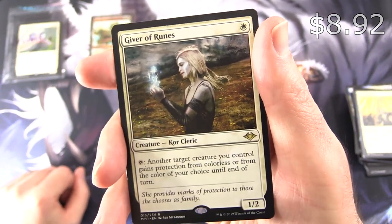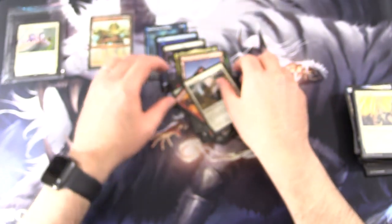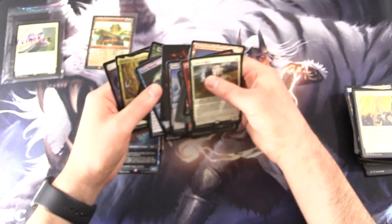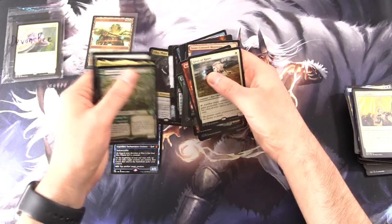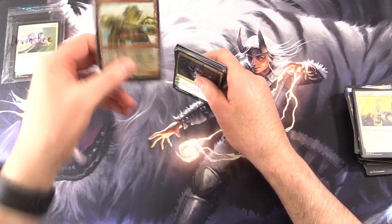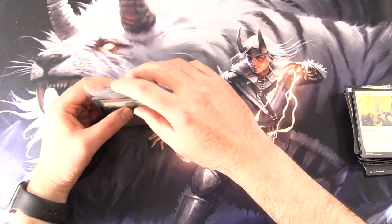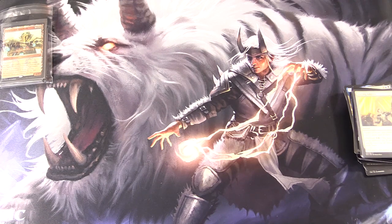And the rare: Giver of Runes. So there is the final pull — it's mono-white, so that fits in with the theme. Let's see my picks. I think you would have to go Oko — or Thassa. Let me know in the comments which one you think. And of course this — the Kaladesh Invention — I think is the ultimate winner. The Inventions are very cool indeed. I hope everyone's staying safe and healthy out there. Thanks for watching and have a great day.